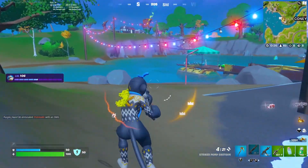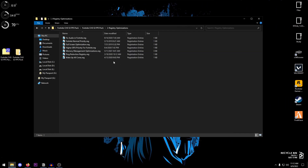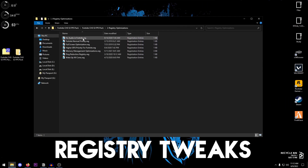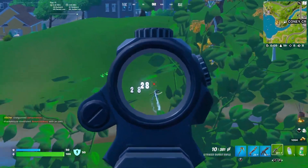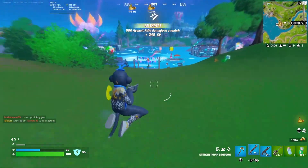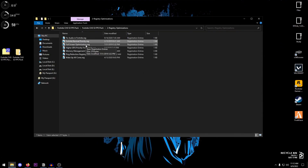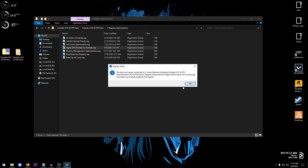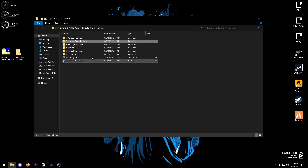Once done with all of those, go back and open up the Registry Optimizations folder. We're going to apply these registry files one by one. Start with Fix Audio in Fortnite — this helps fix audio stutters or lags. Then apply Fortnite Normal Priority, which sets Fortnite to normal priority for better FPS. Then apply Full Screen Optimizations to disable full-screen optimizations and put Fortnite in exclusive full screen. Also apply Higher GPU Priority for Fortnite, Memory Management Optimizations, Ping Reduction Registry, and Wake Up All Cores. For each, double-click, hit Yes, hit OK.